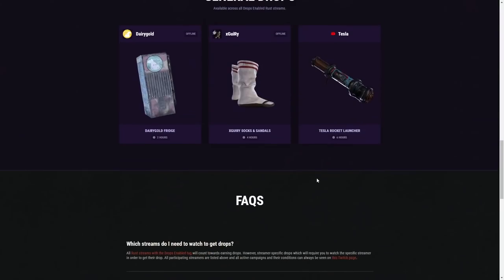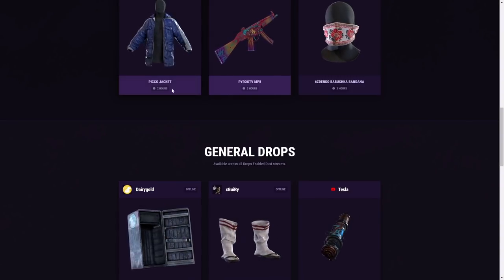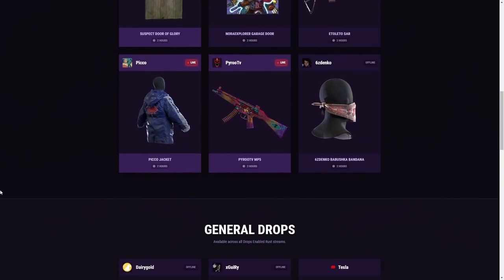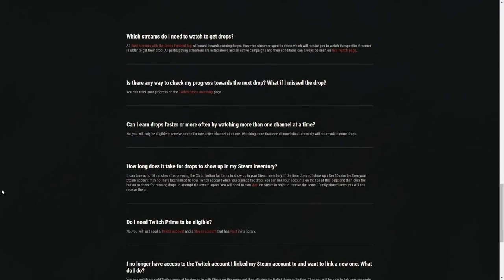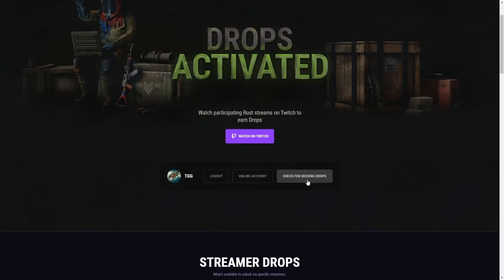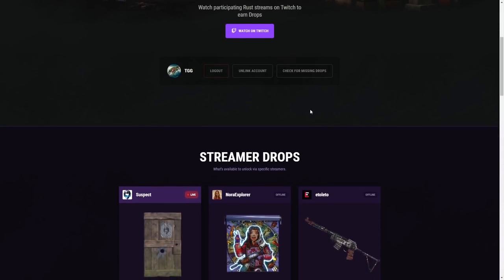Is there a way to do it faster? You can earn a general and a specific drop at the same time, but opening multiple windows or different browsers with multiple logins isn't going to make it go faster. It should only take about 10 minutes for drops to show up in your Steam inventory — up to 30 minutes. If it's not working, try 'Check for Missing Drops' — usually under five minutes it pops into your inventory.